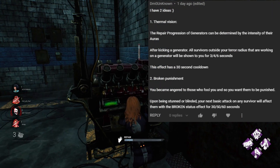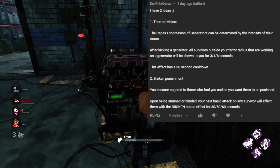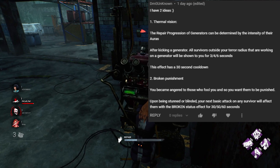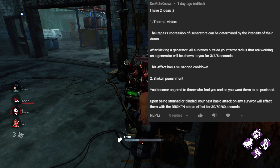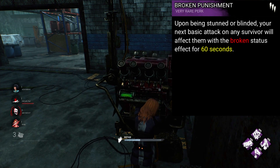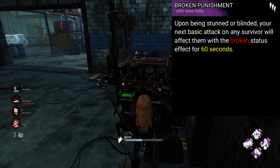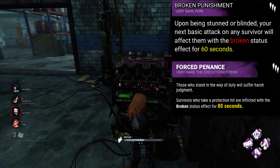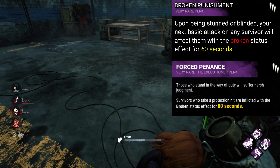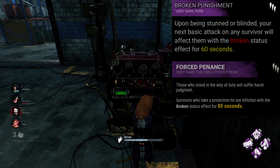Next up we have a perk from DMG Unknown called Broken Punishment. Upon being stunned or blinded, your next basic attack on any survivor will affect them with the Broken status effect for 30, 50, 60 seconds. Whilst I like the idea of this perk — almost like an anti-bully perk — I don't think it needs to be a new one. I would love to see this become the ability of a perk we already have named Forced Penance, which is currently almost never used, or this could at least be added additionally to that perk. Very simple, but a very interesting idea.